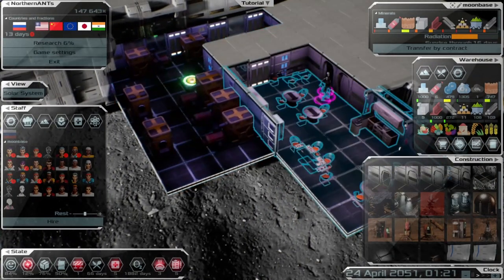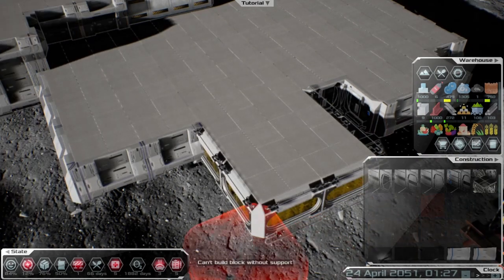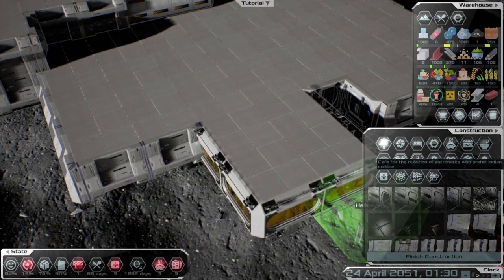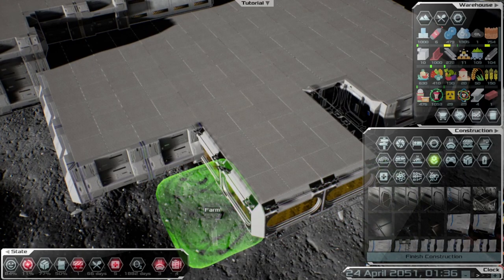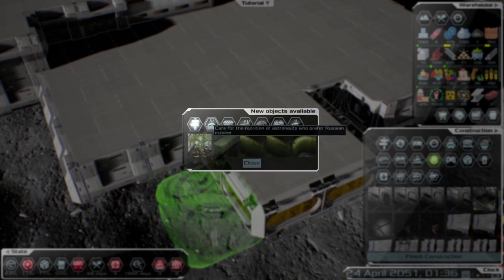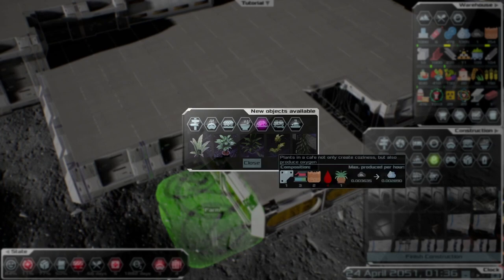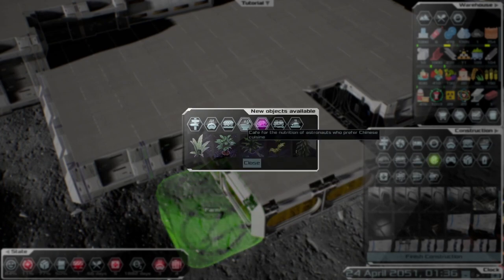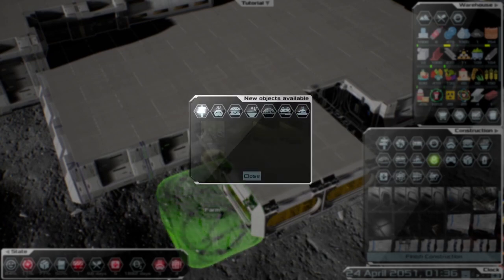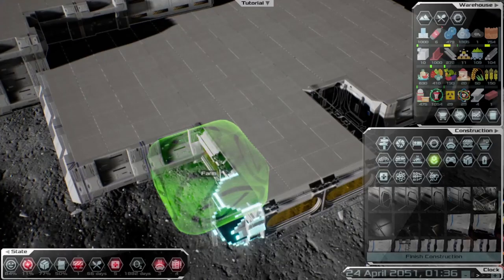Okay, this is the power generation room. We'll put the farm off of this side — here's the farm option. The research unlock didn't open everything, but it did unlock some vegetable-type things and some other plants. We can even put plants in the hallway now, which helps produce oxygen.